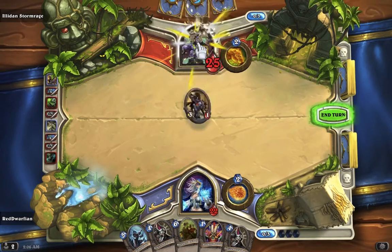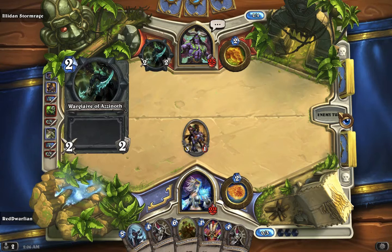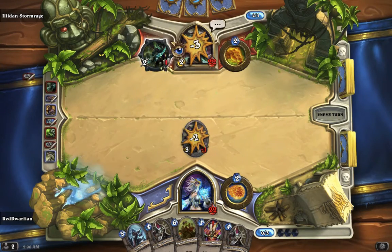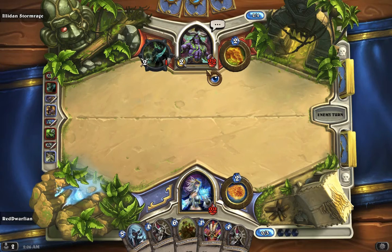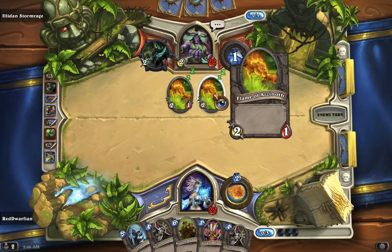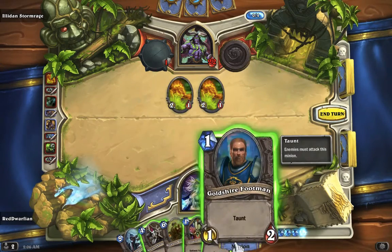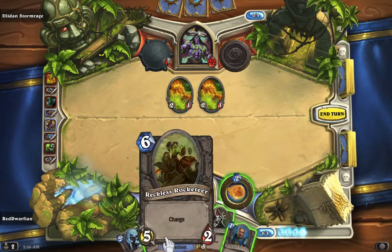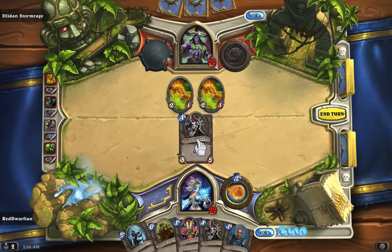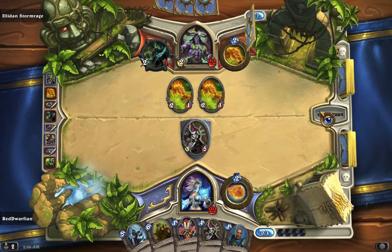I've got a Shield Master here. Should I go with that or fireball in the face? It's a swing of three either way. I'm gonna hold on to that guy for a clutch play — summon him, smack him in the face. This is going to be a swing of three either way. He's got another Warglaive — lovely. At least he took three damage doing that, so now we're tied. Now we've got four. I need lots of summons here.